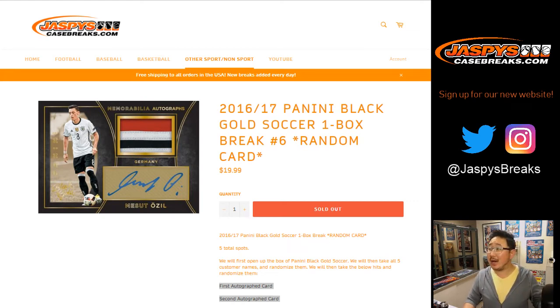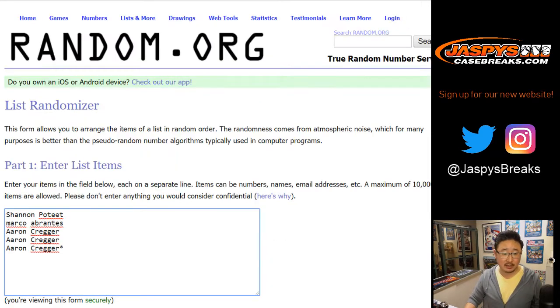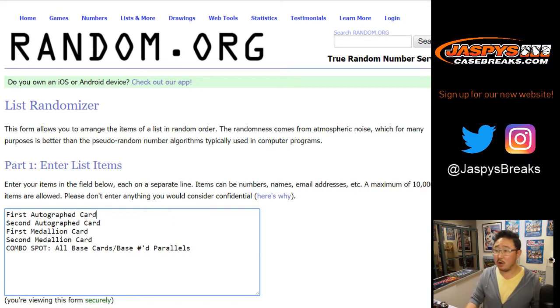Hi everyone, Joe from Jazby's CaseBreaks.com with another box of soccer — 2016-17 Panini Black Gold Soccer, random card break number six. Big thanks to these folks for getting into it, and we'll see what cards will go to you.